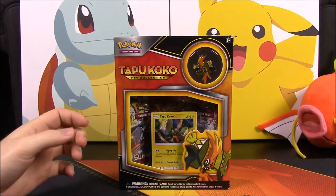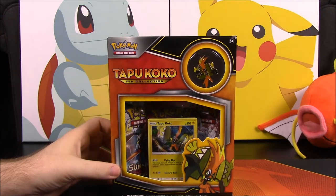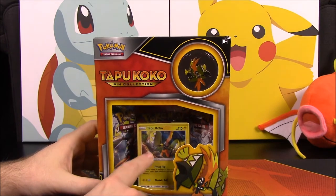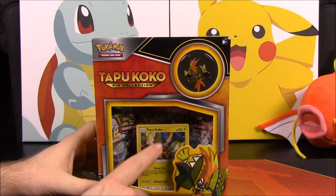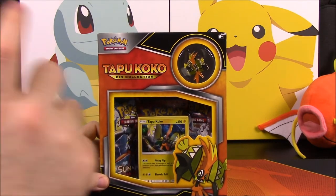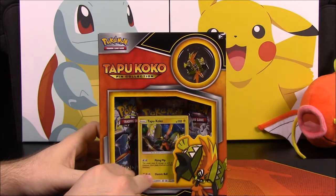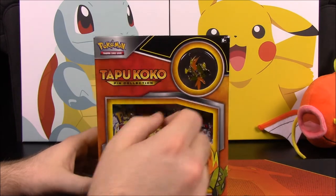What is up guys, Awesome Nerd Show here, and today we are unboxing this Tapu Koko Pin Collection set. We get the new Tapu Koko promo card — a Tapu Koko basic card which is similar to the one we got in the last pack, but this one has a different art. I wish I had brought the other one over so I could show you the differences.